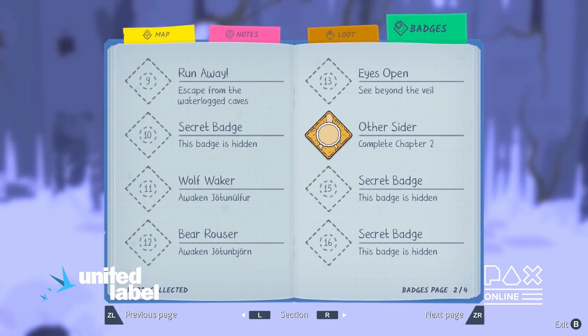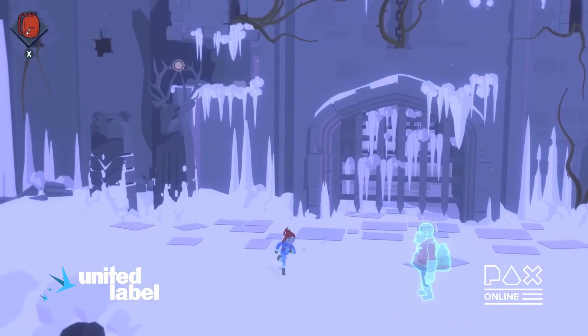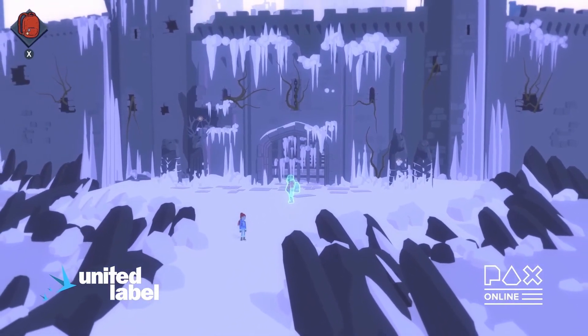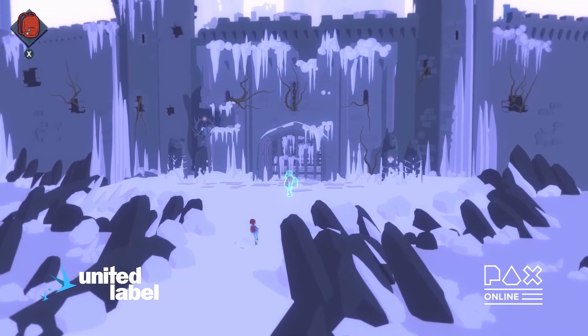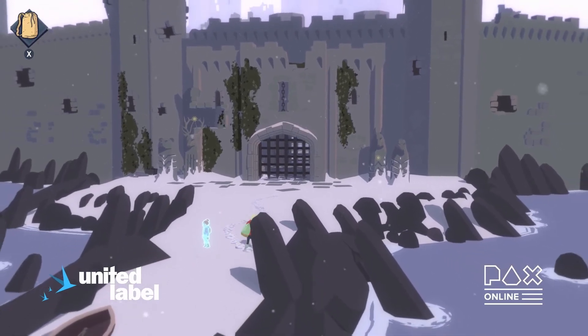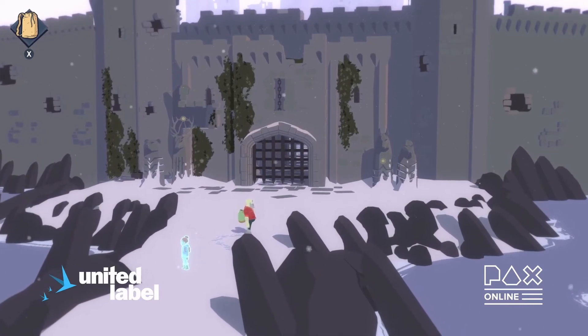We've unlocked a badge in the journal — the Wilderness Scout badges. Through finishing the second act, Tuve has now got a Wilderness Scout badge. There's a real difference between Uthengard, the outer nether reality, and the real world where Henrik is. There are similarities, but at some point these two worlds got separated. Henrik's world is much warmer than Tuve's.